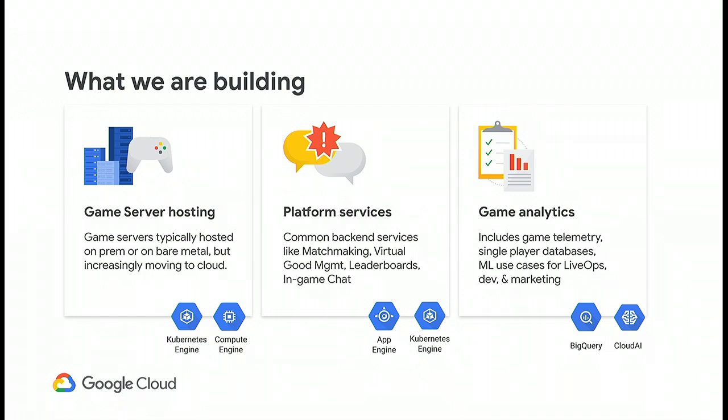Our Cloud for Games team is focusing on three different areas. First is game server hosting — making our compute platform the best and most high-performance place to run your games. To run a large multiplayer game, you also need platform services: a place to run your APIs so users can log in and get assigned to a match. And we're bringing the scale of our analytics and machine learning solutions to gaming as well.